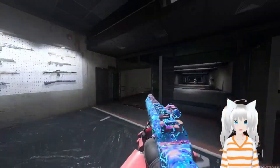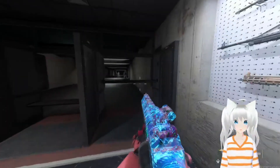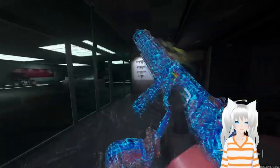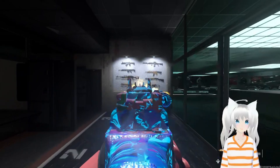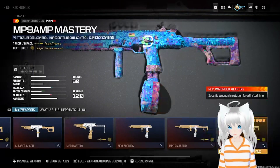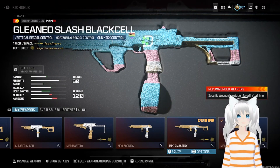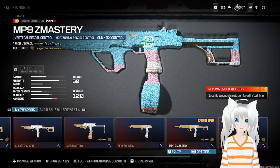I have made a couple of builds. This one is mainly for multiplayer — it's basically just made to be a point-and-click adventure game, where it's super high accuracy, low recoil, super easy to control. There is another build you could do personally that I like for Zombies, which is this one here — it's basically the same concept, just the normal MP9 build you'd usually do.